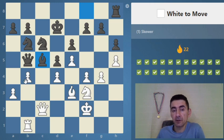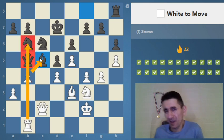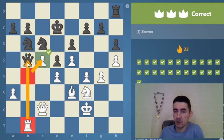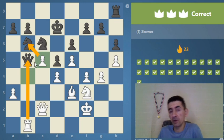That's an interesting way of skewering — the rook attacks both pieces. But I would actually call this more a double attack or a discovered attack, because the pawn was covering the rook's attack against the queen, and by this move it's discovered. The queen needs to move and then the pawn takes the knight.